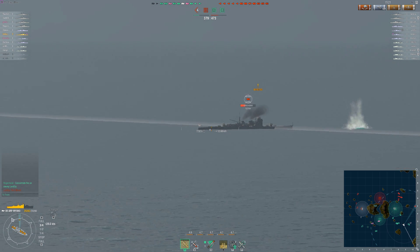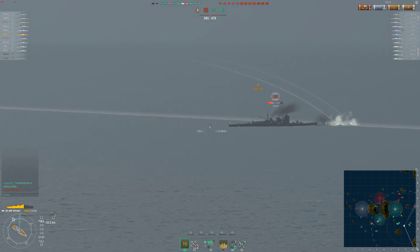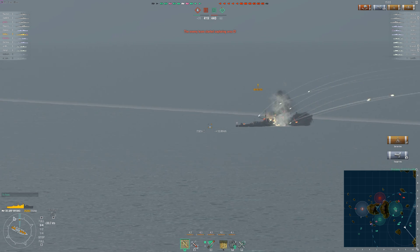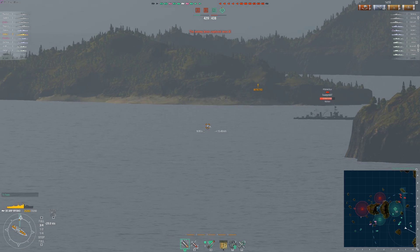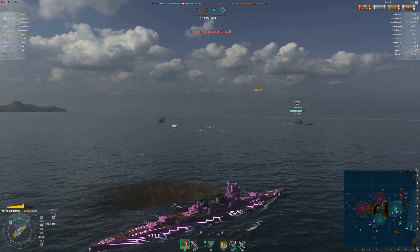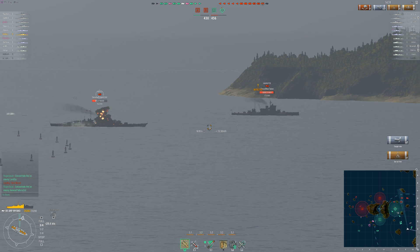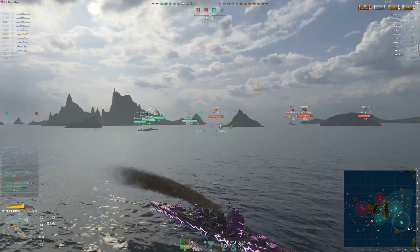Some cruisers are very good at killing destroyers because of their high fire rate — the Atlanta and Cleveland come to mind. Some are very good at killing other cruisers because they have very good AP routes — I would place the German and Russian cruisers in particular into this line, but also the U.S. cruisers as well. However, the Japanese, because you're spamming HE all the time, you're not the best at killing cruisers, though it certainly is a possibility, especially if they get within medium range and you can switch over to AP. What they truly excel at is lighting battleships on fire over and over and over, and just making yourself as annoying as humanly possible.